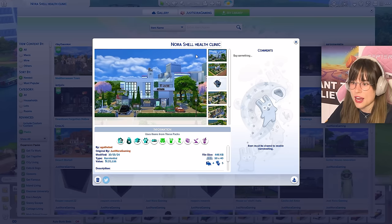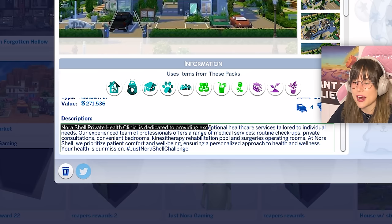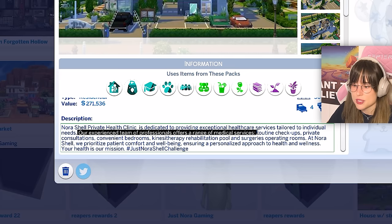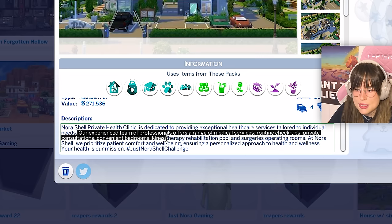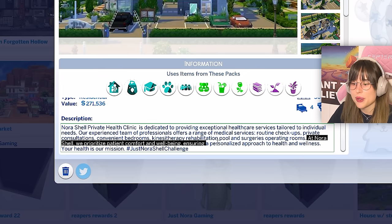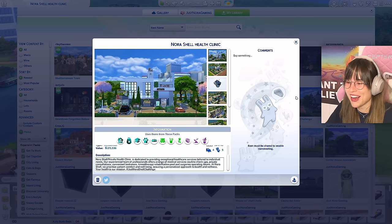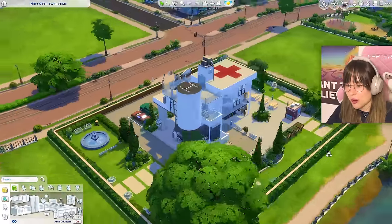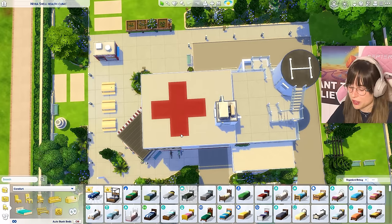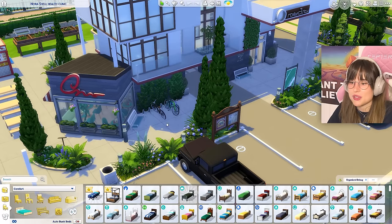Next is 'Nora Shell Private Health Clinic' by Agatha BNT. The clinic offers routine checkups, private consultations, kinesitherapy, rehabilitation, a pool, and surgery rooms. I love that you made a full promotional description - that's a 10 out of 10 detail. The build really looks like a health clinic, with a helicopter pad on top and a red cross. There's a parking lot with bicycles and benches.